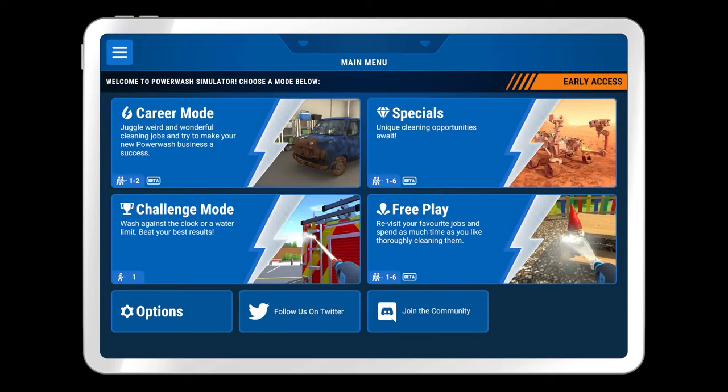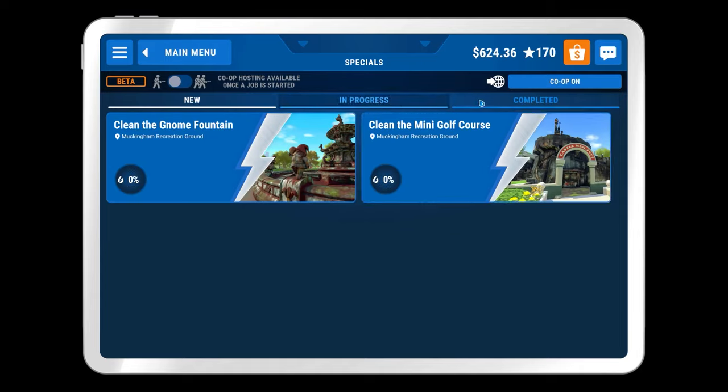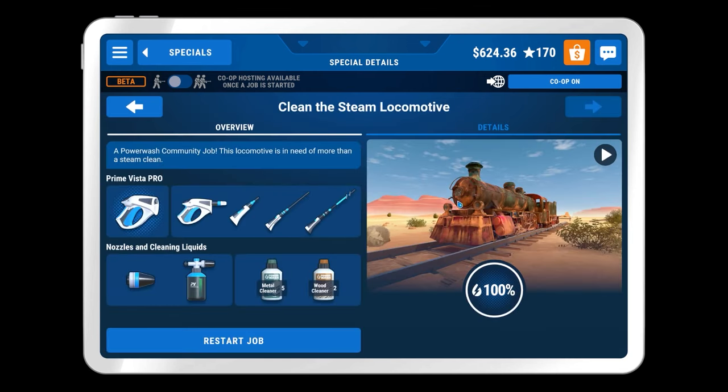A very nice chilled glass of grapefruit juice. Very nice indeed. In the previous episode we were once again doing some cleaning — we cleaned the steam locomotive over the course of a couple of episodes. I think the main takeaway is it's a shame it's not in the main campaign, but it's still in the game and we're still able to clean it. Overall it was an okay little job.